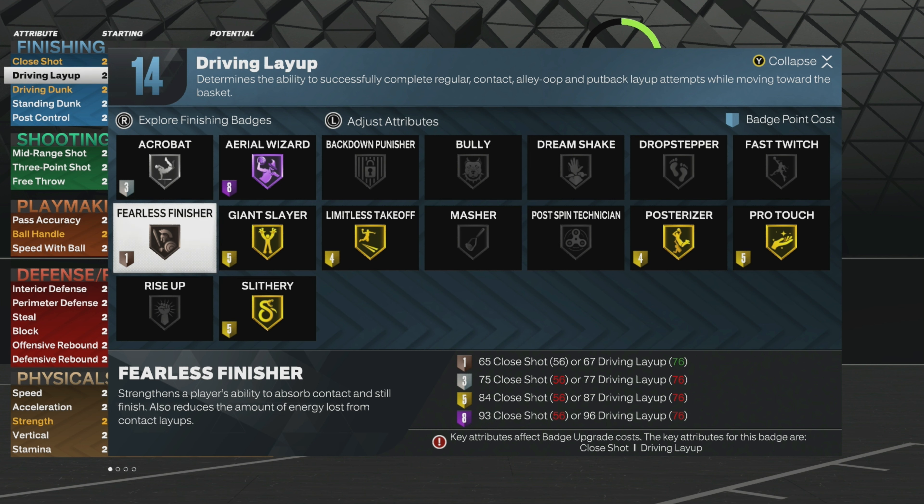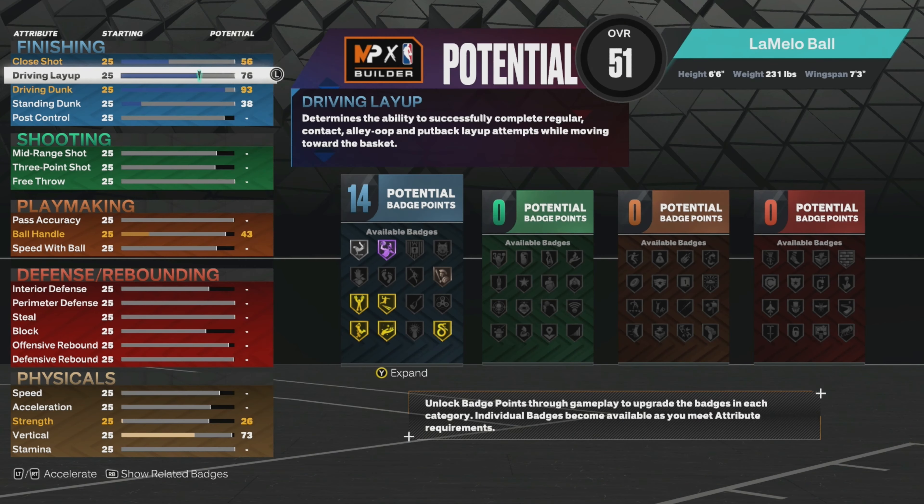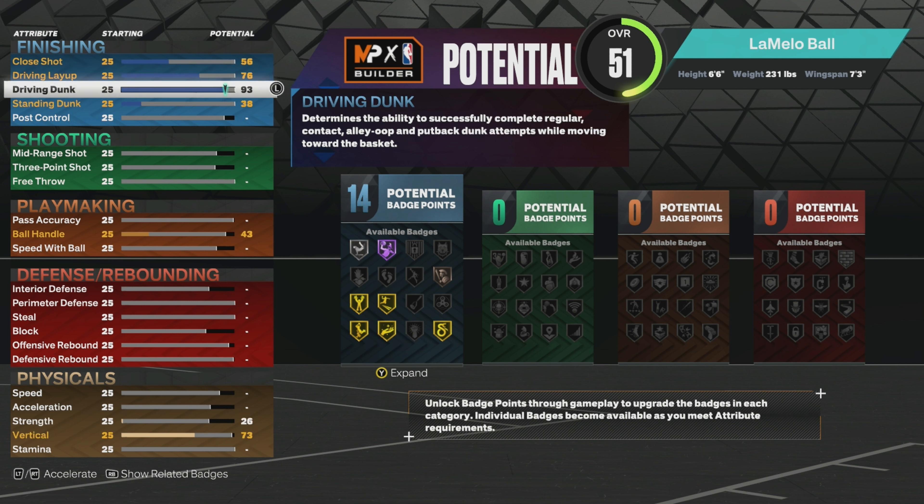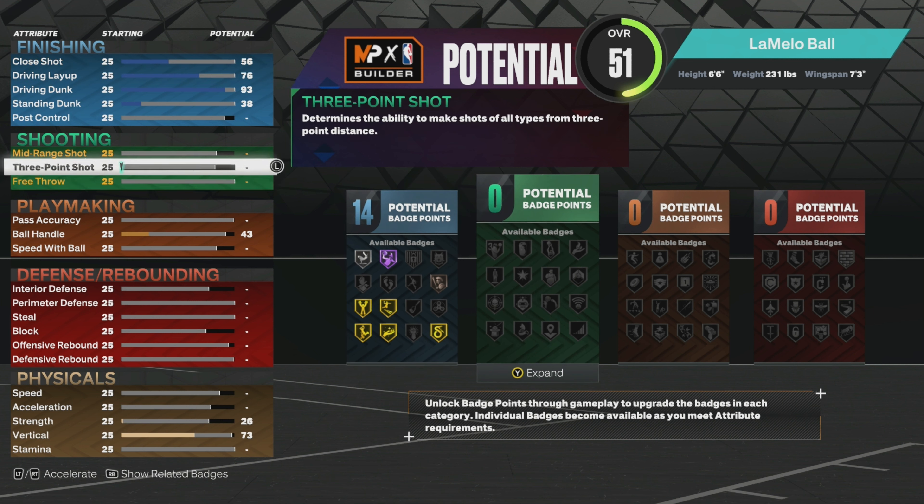For your layup go 76 — this gets you acrobat on silver, so you don't have to run acrobat but I would. You also get fearless finisher on bronze, so you can make honestly up to like 20% contested layups consistently. For close shot just keep that at 56.